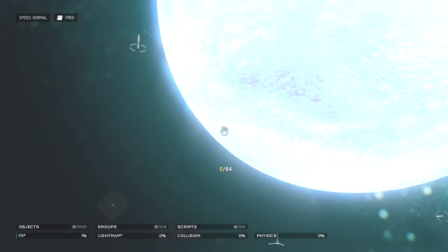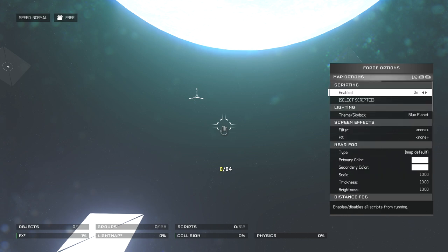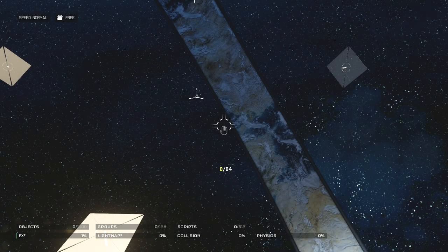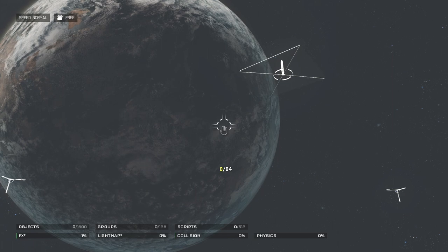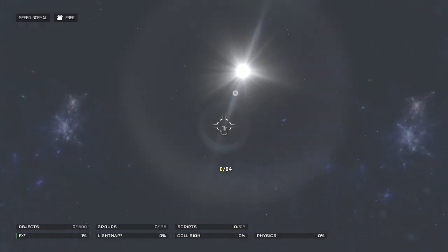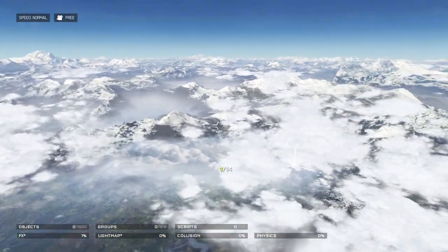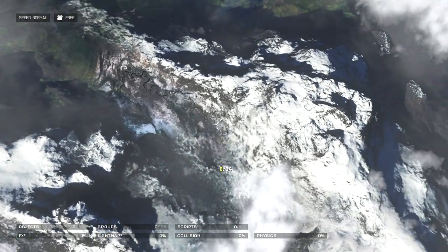Now let's say you want to change the skybox. Go into Map Options, go down to Lighting, then Theme and Skybox. You can switch between Halo Ring, Exosphere, Ascendance, and Blue Planet — Blue Planet is the default. Halo Ring loads instantly. Exosphere is a bit dimmer, like the Blue Planet but without a really bright light, and has a star visible. Ascendance is basically floating above a planet.